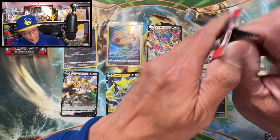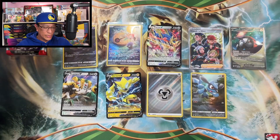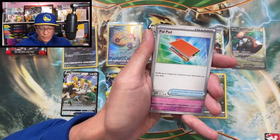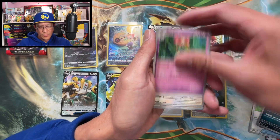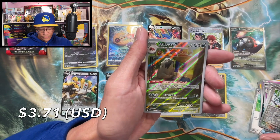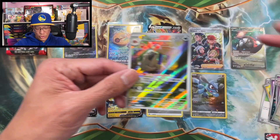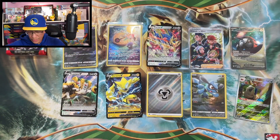Down to our last three packs. Fighting Energy, Pal Pad, Flabébé, Toxel, Ralts, Murkrow, Gustavo, Cridance, Starly, Mabostif — and a Slowbro illustration rare, Mabostif. Pulled a couple of those already.